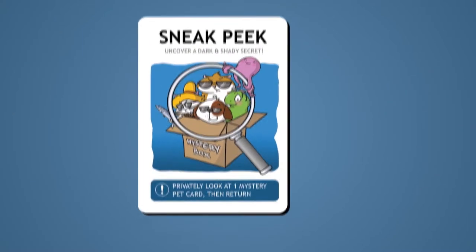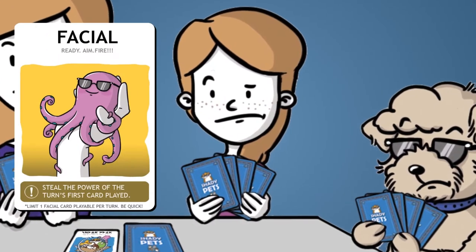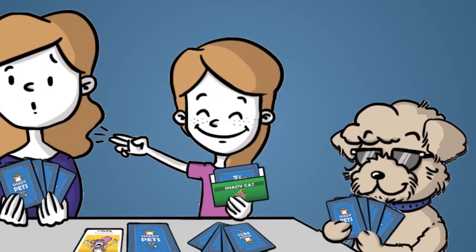There's a shortcut of course — if you get your paws on the sneak peek card, which lets you look at one of the mystery cards. Unless another player plays this bad boy first: the facial card allows them to steal the power of the card just played, so they get to sneak peek and not you.